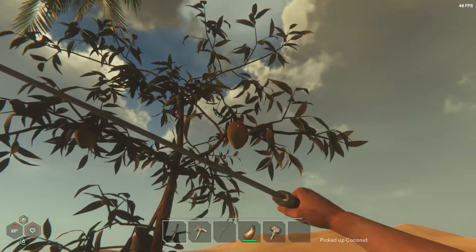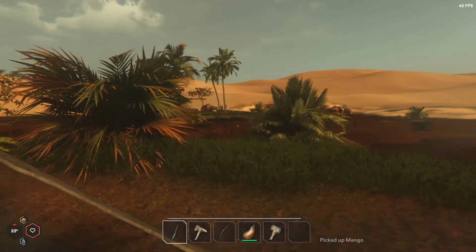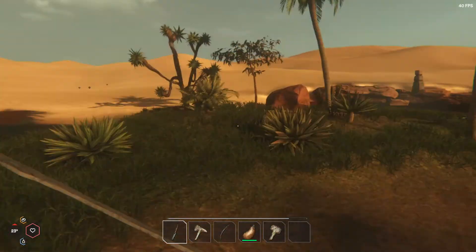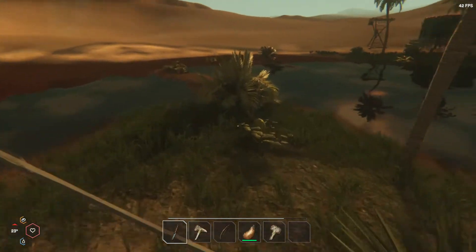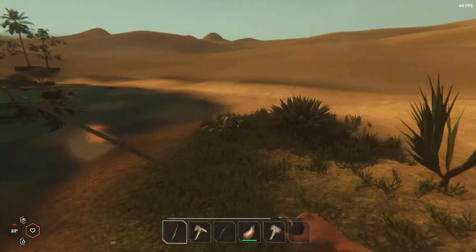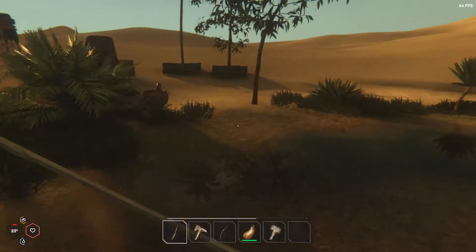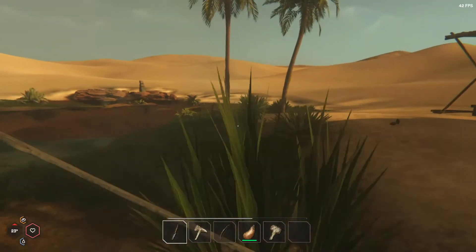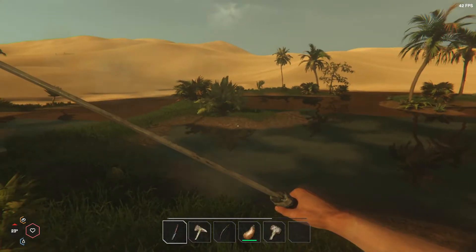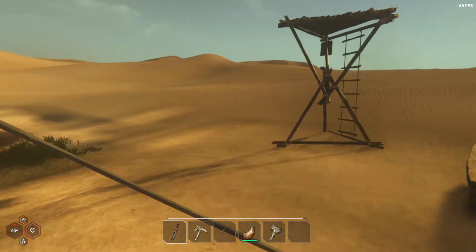More mangoes — that'll be very helpful. I kind of want to wait until we get a tap. This oasis is pretty good because it has pretty much everything I want — it's got the plants for cloth, the mango trees, coconut trees. It's got a lot going for it.